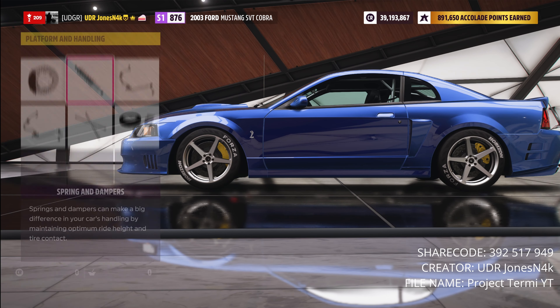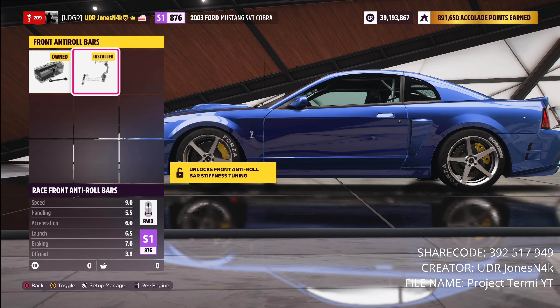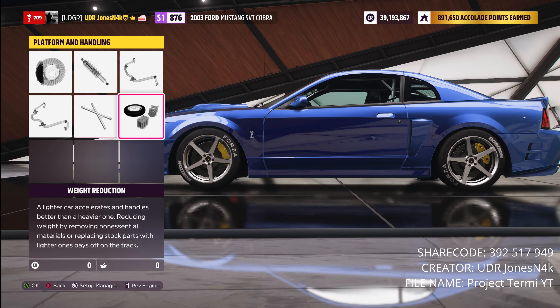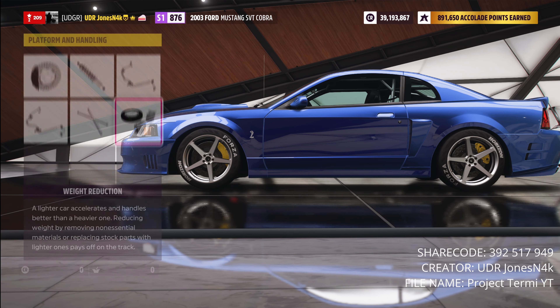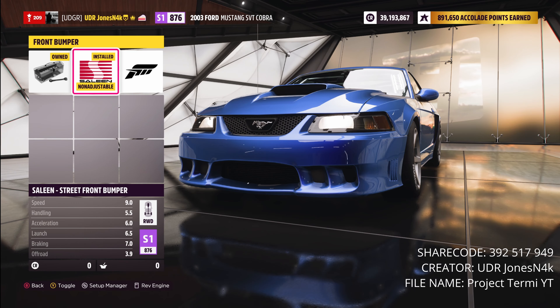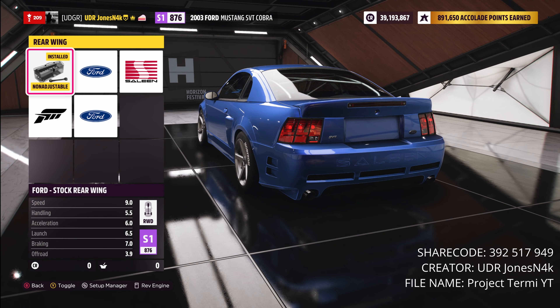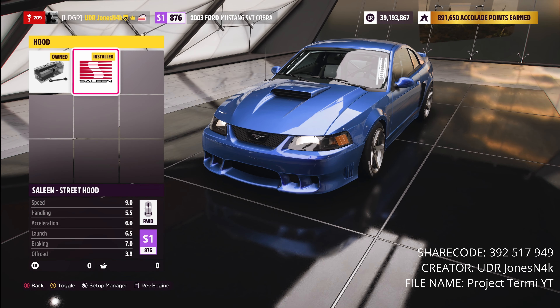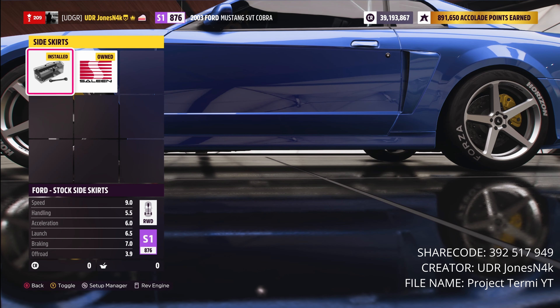For the handling platform we have race brakes, drift springs and dampers, front race roll bars, rear race roll bars, a roll cage, race weight reduction. For aero and appearance we went with the Saleen front bumper, left the stock wing, went with the Saleen rear bumper, Saleen hood, and stock side skirts.